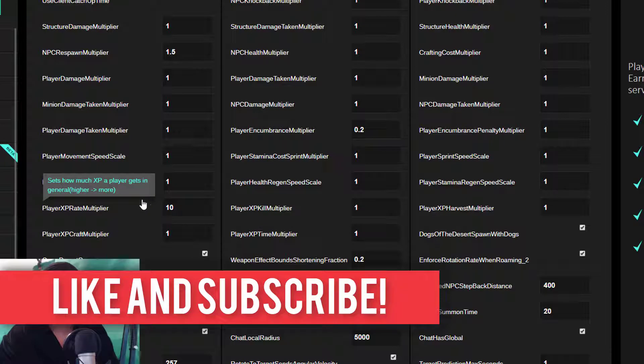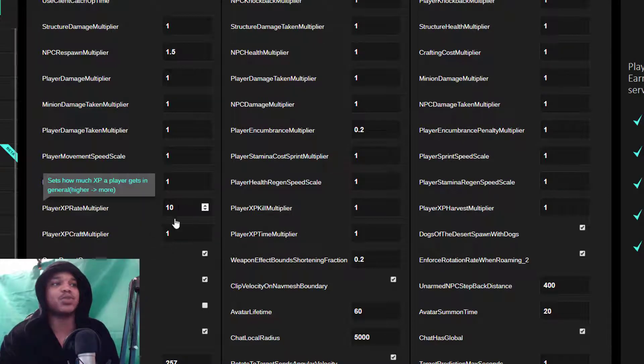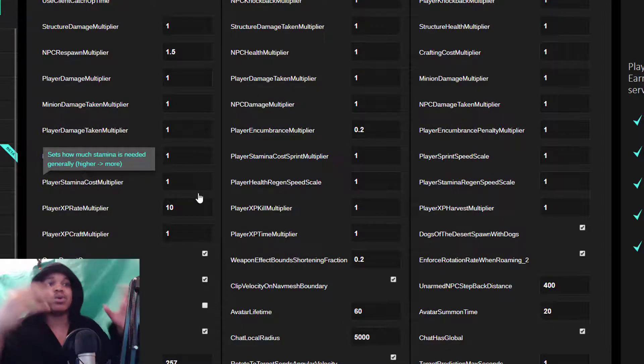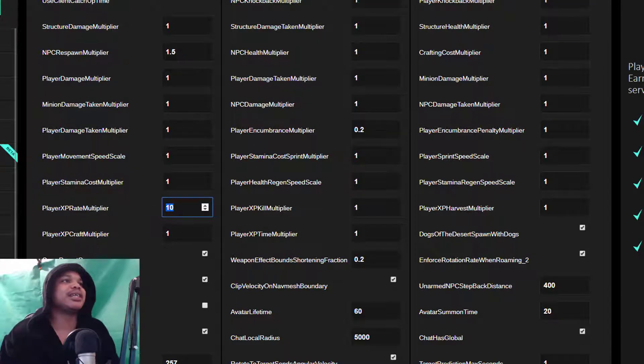Player XP rate is the base XP rate that applies to everything — harvesting, killing, crafting, everything you do. I highly suggest you don't change anything else unless you really want to create a big incentive for a specific action, like player XP kill multiplier to encourage PvP. If you change both the base XP rate and the individual multipliers, they multiply by each other — so if you've got 10 and then 2, that's 20 times XP, which is a lot. I've actually scaled it down to 5 on my server, which I think is more reasonable.